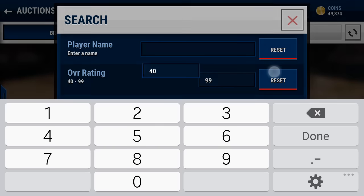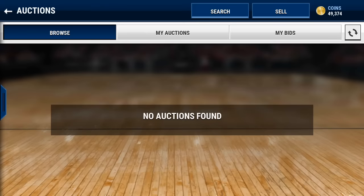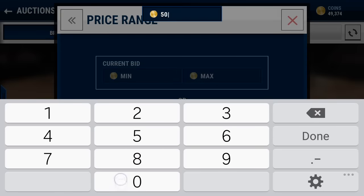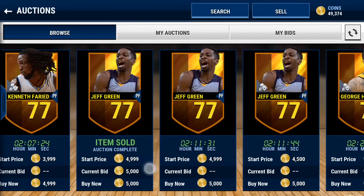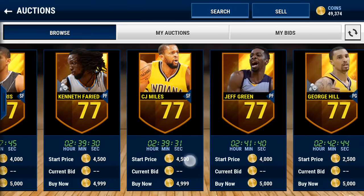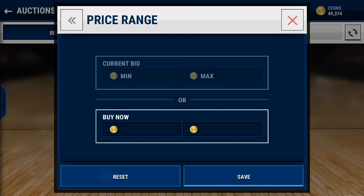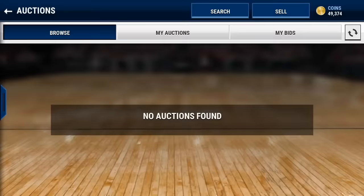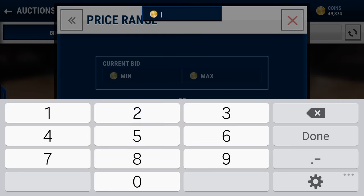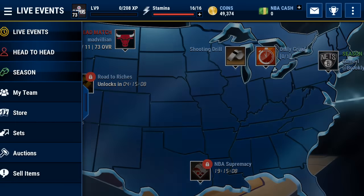Another filter I like to use is 77 overall for a gold player, because these players go for a little bit more and you'll be making more profit, but they're harder to snipe. Let's check and see if there are any 77 overall gold players going for 5,000 coins. There are some going for about 4,500 to 5,000, so if you can get them for 2,000 coins you could sell them for about 2,000 to 3,000 coin profit. Just type in 77 overall and go to 2,000 coins - they will drop.